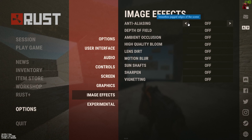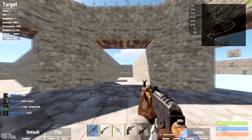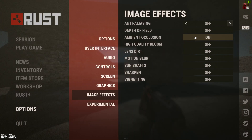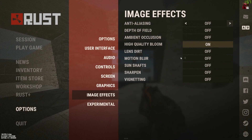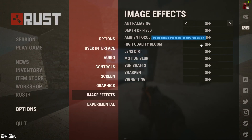You could have anti-aliasing on but personally I don't like it, it's a personal preference. Turn depth of field off straight away as soon as you get in the game — it's awful. Ambient occlusion I wouldn't have on. High quality bloom makes your game look weird and makes it hard to see people.